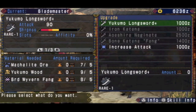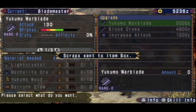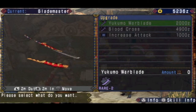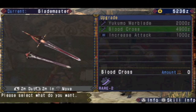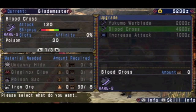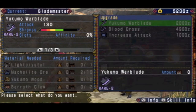Yukimo Longsword Plus is a good branching weapon for other longswords, because as you can see when I click on this, it can either go into the Yukimo Warblade or the Bloodcross. You can hit start to view the equipment — the Bloodcross looks epic, I'm not going to lie. It looks like some huge greatsword, but of course it's a longsword. Unfortunately, the Bloodcross requires GG Nox parts, and we don't get to fight GG Nox until the fourth star quest, and we're still on first.